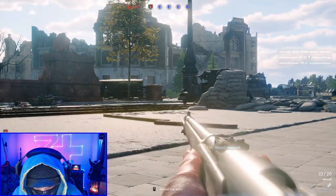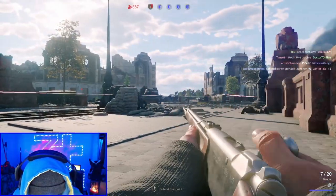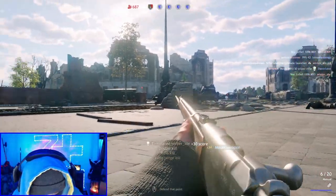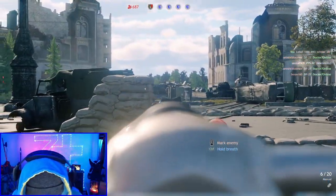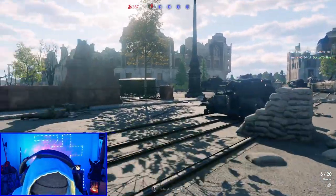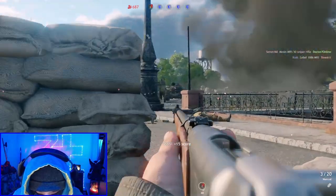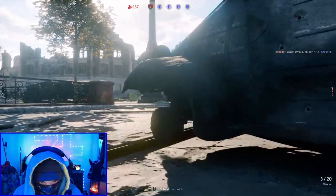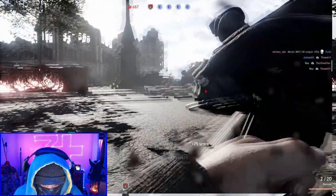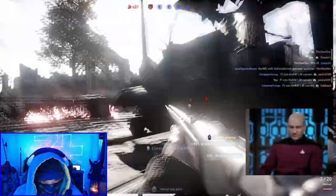Just looking for enemies, get down nice and low, mark it out for the team. Yeah, there's a Russian right out there - you see him? I see him but I don't know if I can hit him. We're just gonna push up and take him out, help our team out with that little guy. Get out our grenade because we can see the Russians are pushing us pretty heavy.